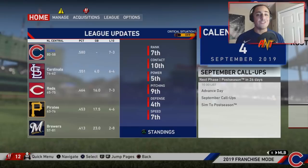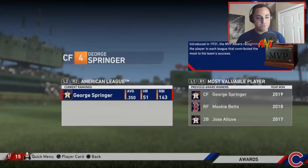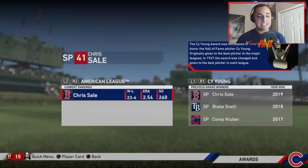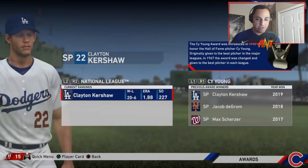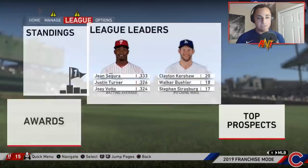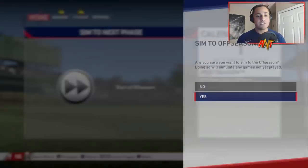Season 1 MVPs: Nicholas Castellanos, and George Springer who hit 51 home runs. Cy Young: Chris Sale and Clayton Kershaw. Rookie of the Year was Pete Alonso and Michael Chavis.